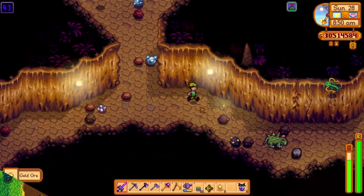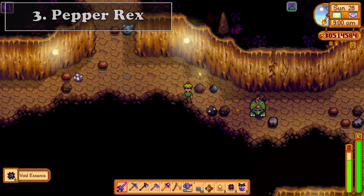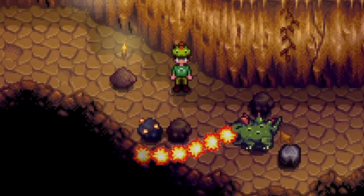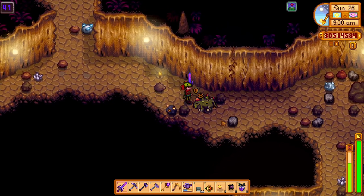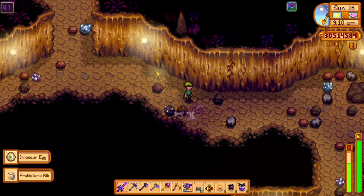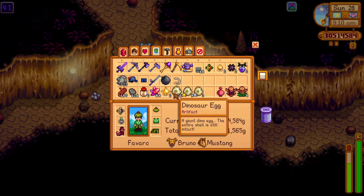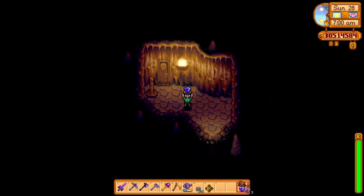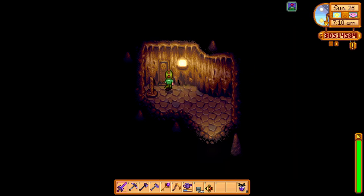The third way to get the dino egg is by slaying a monster introduced in the 1.4 update, and that was the Pepper Rex in the Skull Caverns. You can find it randomly on any level and by killing one you have a 10% chance of finding a dino egg. By using the Burglar's Ring and Monster Musk combined, you will have an even better chance of getting one, since the Monster Musk boosts monster numbers on a given floor while the Burglar's Ring has a random chance of duplicating a monster drop.